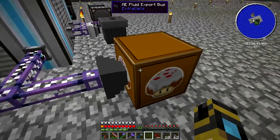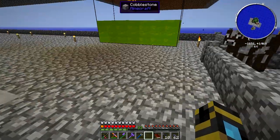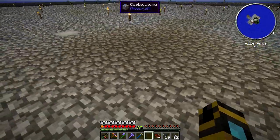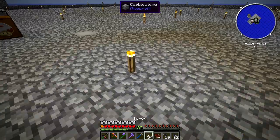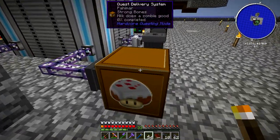You are sloppy with your Resonant Ender, I'll have you know. There's an extra ender pearl that went into the fluid transposer. I need a fluid interface — that's what I need.